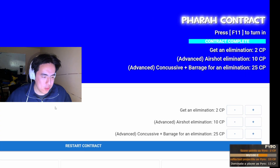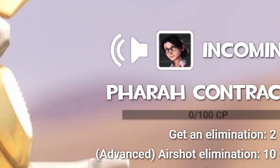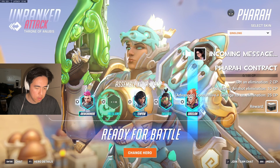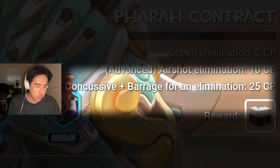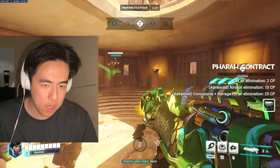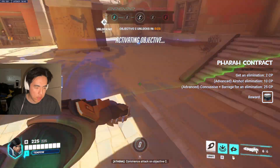Let's add a little icon here too. Game time — lots of contracts. Pauling here, this contract is big, I don't give these out every day. For the Pharah contract: 2 points for an elim, 10 points for an air shot elim, 25 for a concussive blast barrage combo. That's going to be easier once we get to level 3 and get the part where it pulls people in. Alright, here we go — roll out.